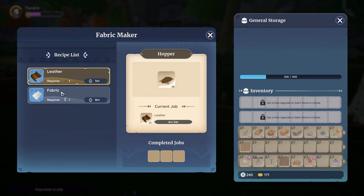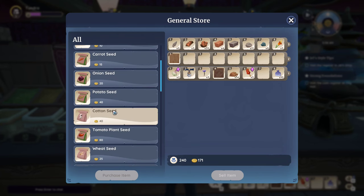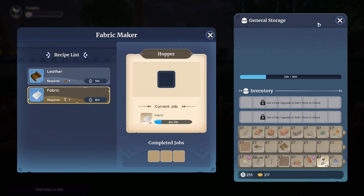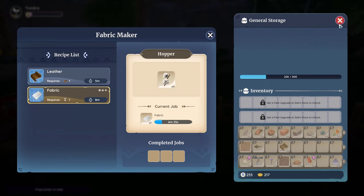For fabric, you are required cotton. You can acquire cotton by purchasing and planting cotton seeds from Ziki's general store for 40 gold each. After growing and harvesting the cotton, you can process it in the fabric loom. One cotton gives 1 piece of fabric and only takes 8 minutes to produce.